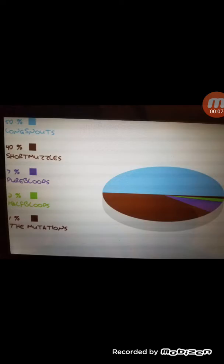Do you see this pie chart? This is the breed of wolves and other things that come in this pack. As you see, there are no rabbits. No rabbits!